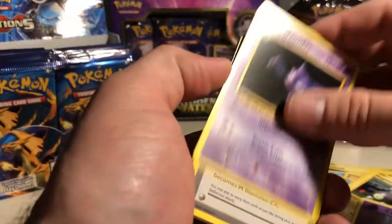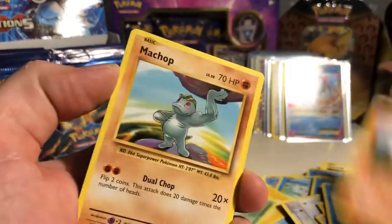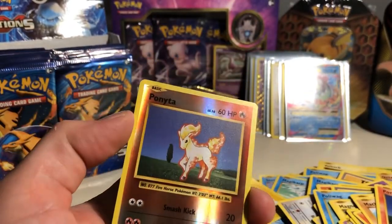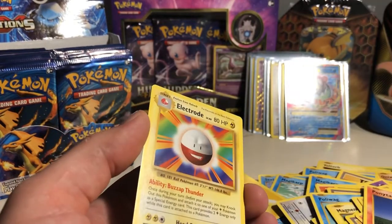Pikachu, how you doing there? Pack eleven: Haunter, Blastoise, Misty's Pikachu, Growlithe, Pikachu, Boomerang, Ponyta — reverse holo Ponyta, back to back — and for the rare, an Electrode.